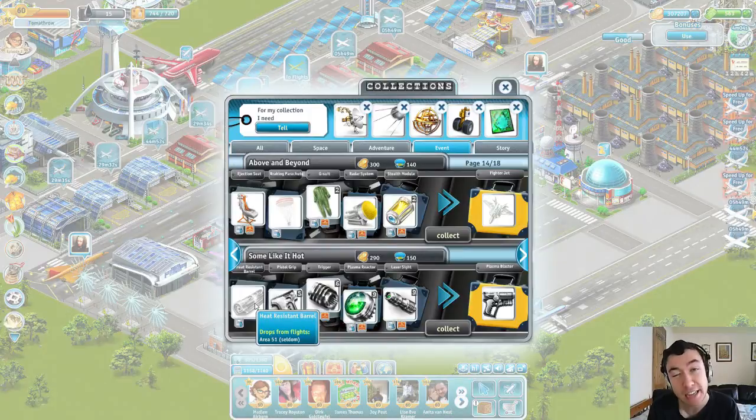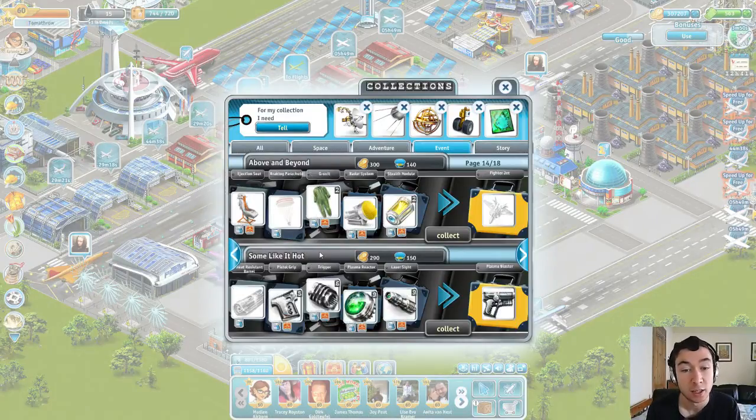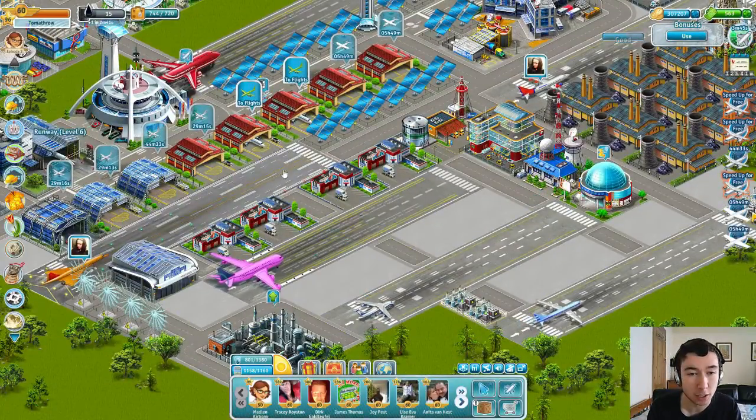But it was this one item over here that just never, ever dropped, and it really annoyed me, because that was the one I missed out on. I managed to complete the Flying Saucer 9 times and the Stargate 3 times — I almost ended up with a crop circle out of that as well. In the end, I failed by what you could call a near miss.